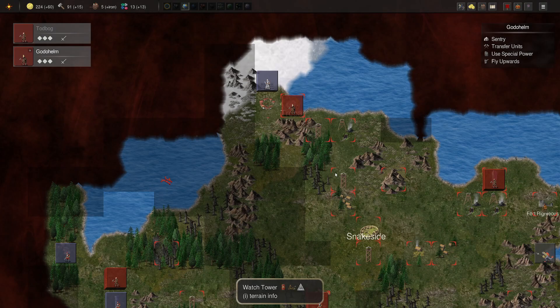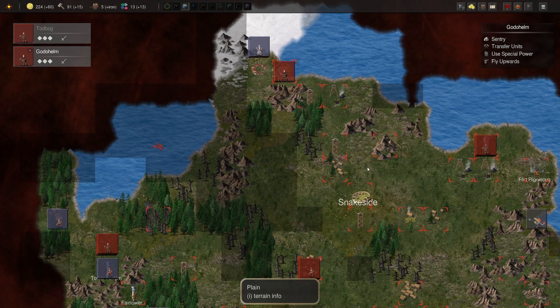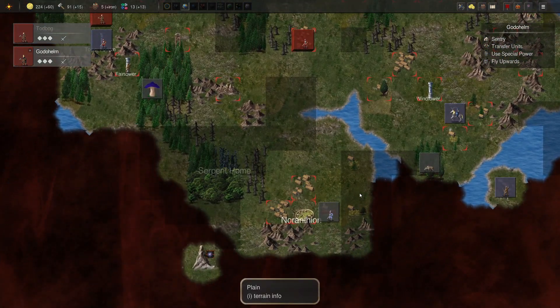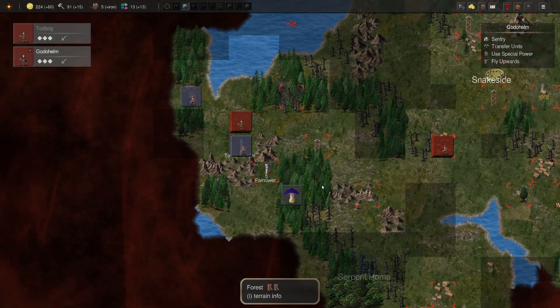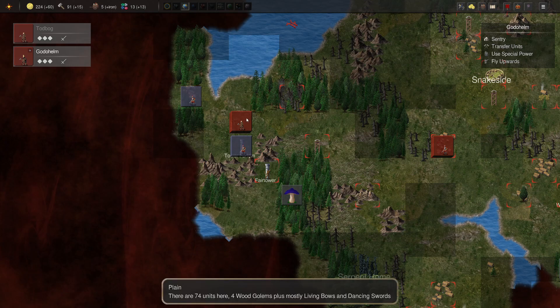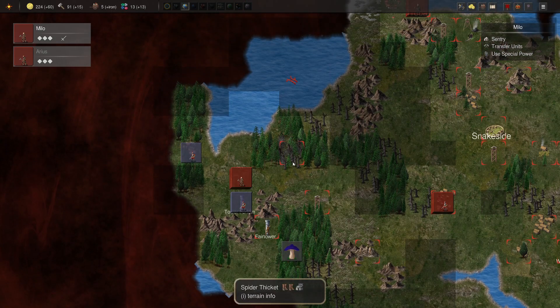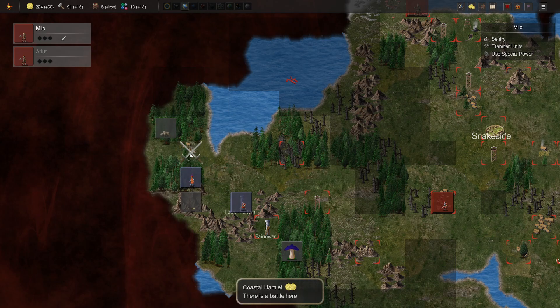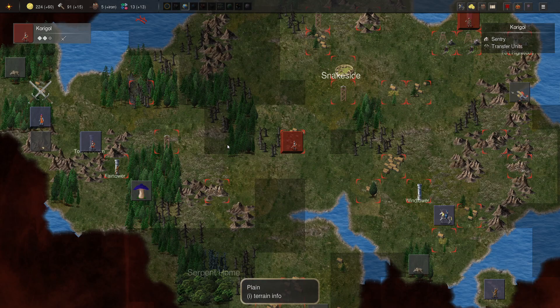I don't see any of those on the map still. I would love to have a clay golem. Let's go ahead and grab this coastal hamlet, get some more resources going here.